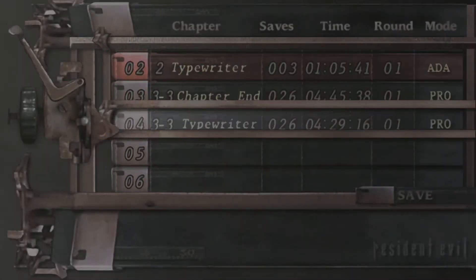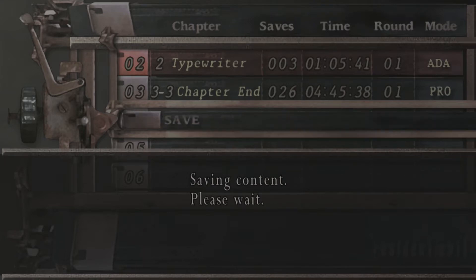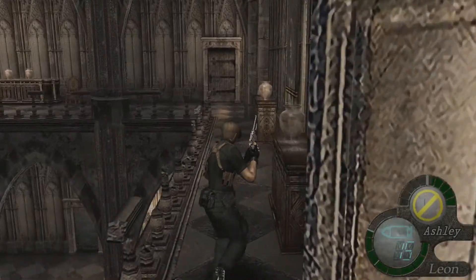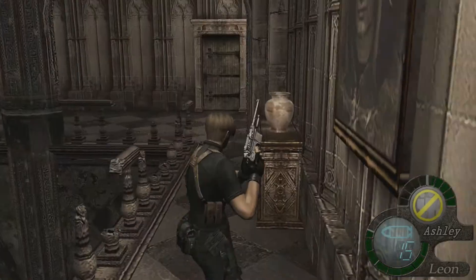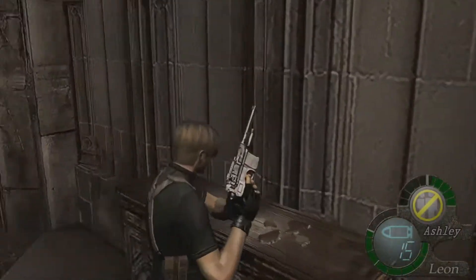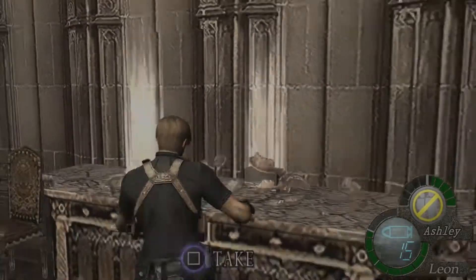This one's another short one — I think it's about 10 minutes long, which is about the same as last time. This chapter I'd consider more of an Ashley chapter, only because we have to save Ashley and then play as Ashley for a little bit. Fortunately for her, she's extremely simple and easy to deal with.